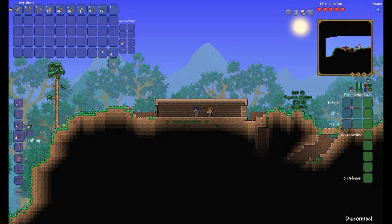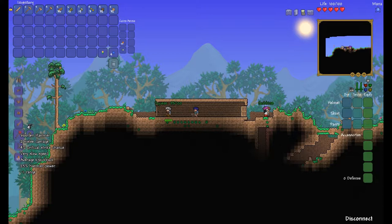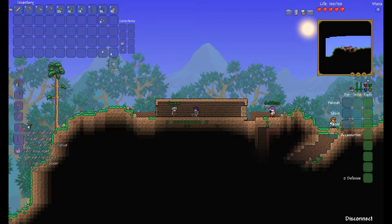Let's craft some stuff. What can we craft? We can craft some armor. I'm going to get myself a hammer, because hammers come in useful for picking stuff up later. And then I'm going to make a bow — I don't have any arrows but I'm going to make the bow anyway because I feel like I might get some.